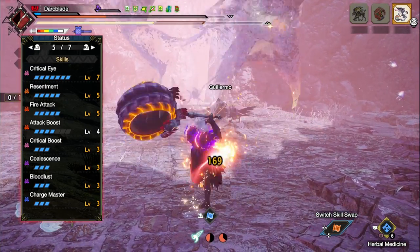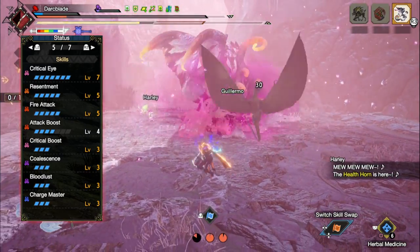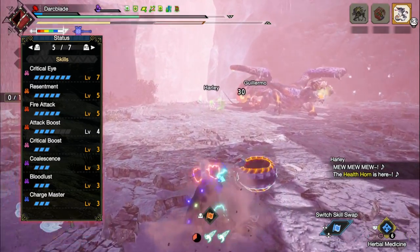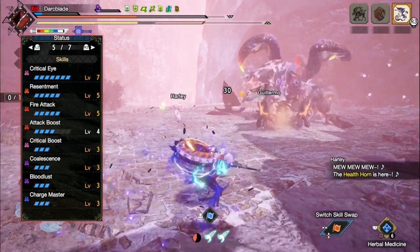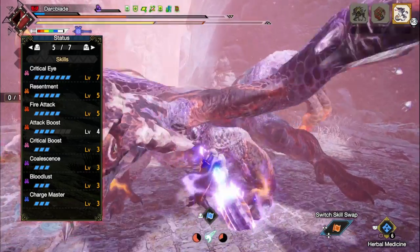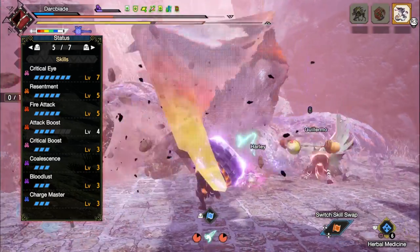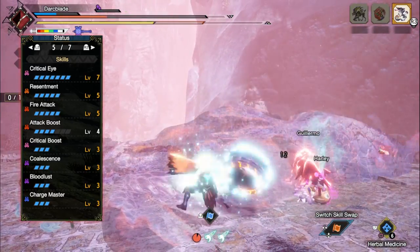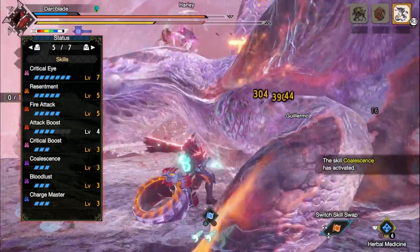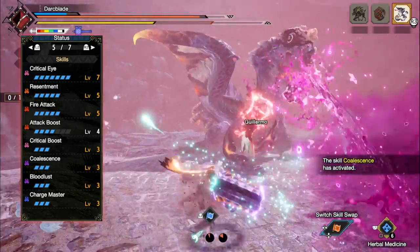You'll then have Bloodlust, which is a modified version of the Frenzy Virus — a small purple bar that fills up above your health bar. This unfortunately drains your health slowly, but while Bloodlust is in effect it will increase your raw attack, evasion capabilities and reduce your stamina usage. There are two ways to control this Frenzy Virus: you can either take a Nullberry to reduce it slightly, or should you deal enough damage to a monster you'll fight off the effects, recover any lost health that Bloodlust drained, and gain a sizable boost to your base affinity.